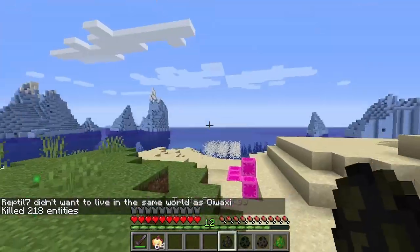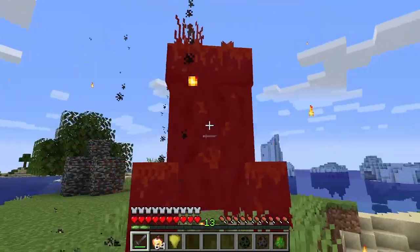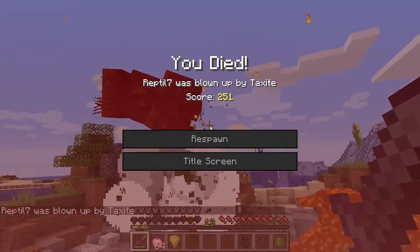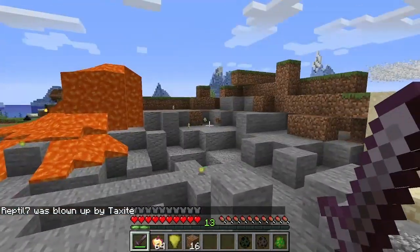Next up, we have the Tax Ice. I don't want taxes! It's a massive mud creeper. It just eliminates everything in sight.